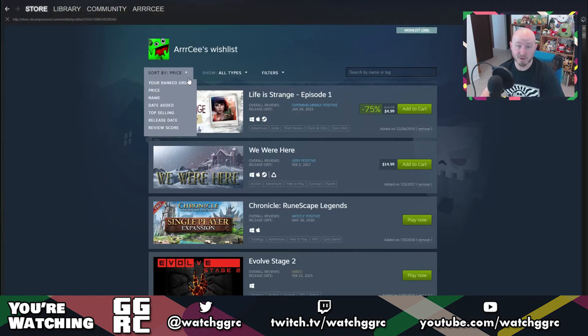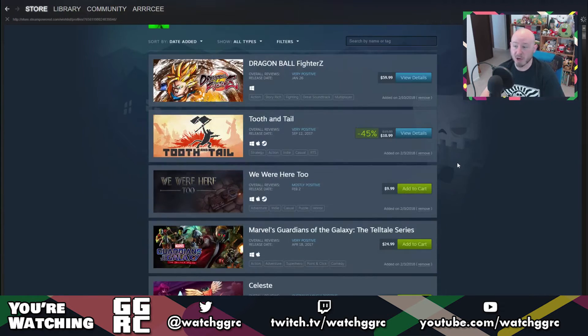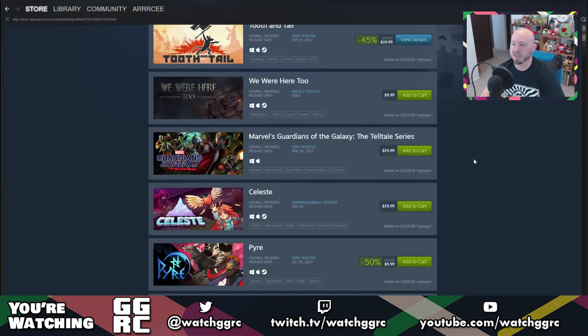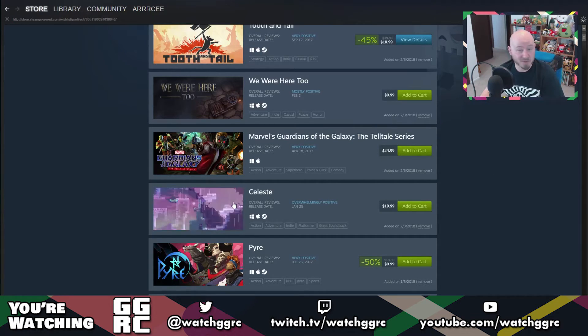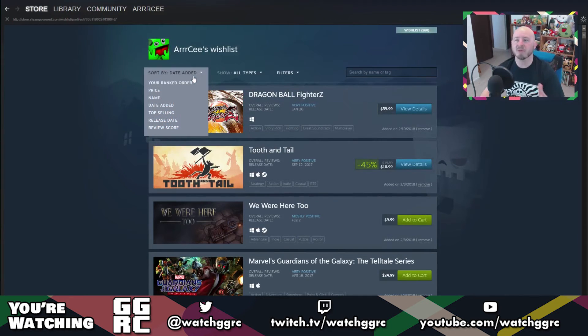You can also sort by date added, so you can see the most recent game added to your wishlist — for me that's Dragon Ball FighterZ. Then Tooth and Tail, We Were Here, Guardians of the Galaxy Telltale series — these are all newer games I've added. Even though I have Celeste on Switch, I definitely want to get it on Steam at some point. I actually really like the way this new wishlist works, it just needs to work out a few kinks.